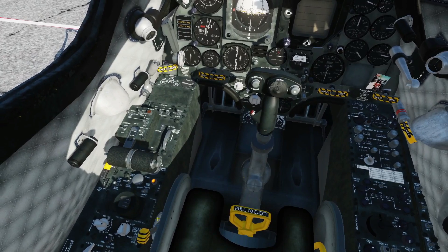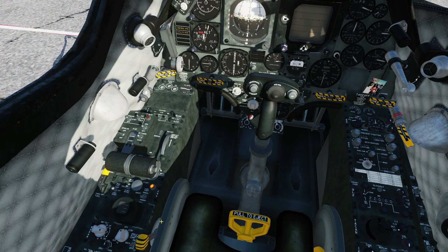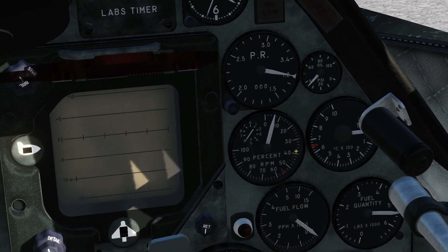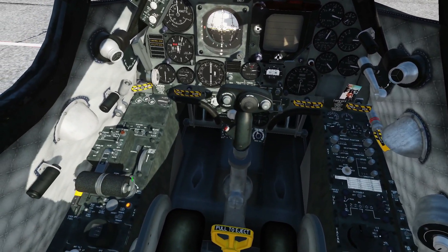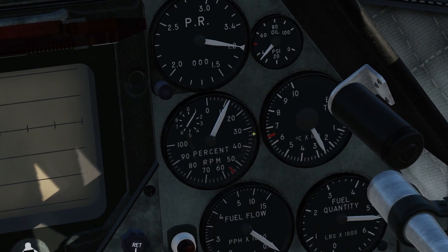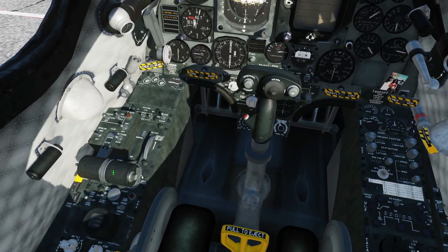Next, press the starter button — that one there — one left click and wait. We're going to monitor the tachometer, which is in percent here. Once it's past 5%, right click once on the throttle into the ignition position. Then wait until the tach goes above 15% and give another right click on the throttle into idle position.